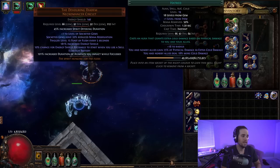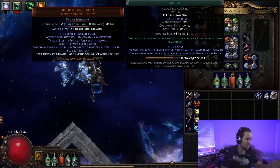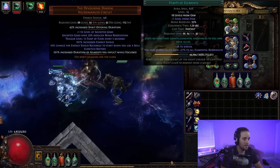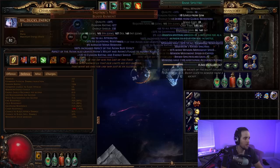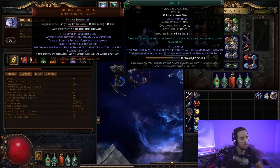For auras, we use Anger, Hatred, Enlighten, and Purity of Elements. Hatred is absolutely required — you can't substitute it out without completely changing the build. You could swap Anger for Summon Skitterbots linked to Bonechill since we're mostly cold damage — Skitterbots is probably better, to be honest. The Enlighten gem gets plus one from our helmet, giving us a level four Enlighten. Purity of Elements gives a buffer of resists for us and our minions, making gearing easier. You could swap it out for Skitterbots if your resists are covered.